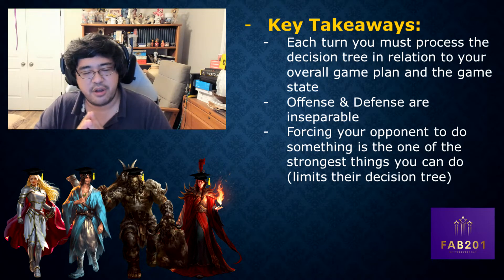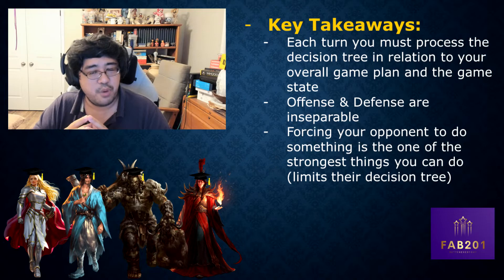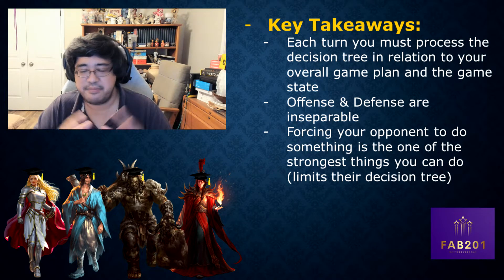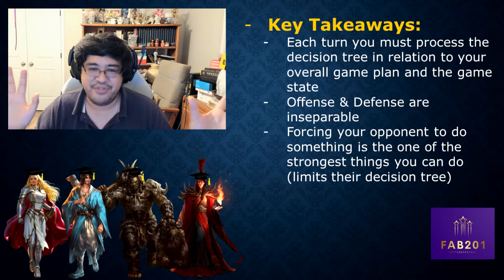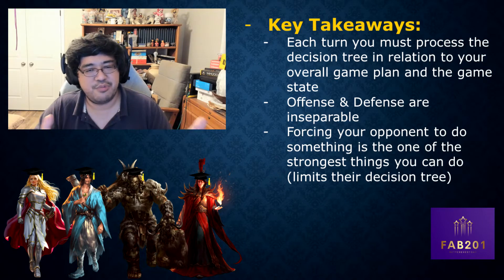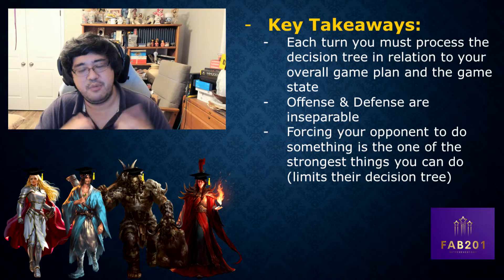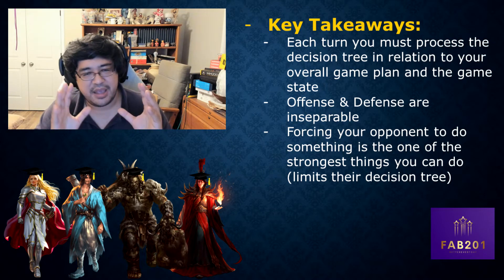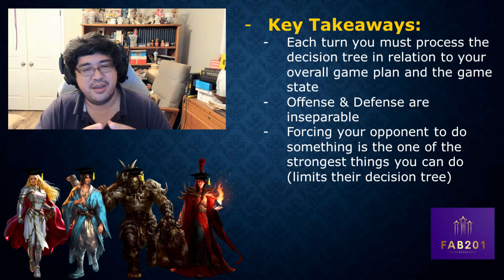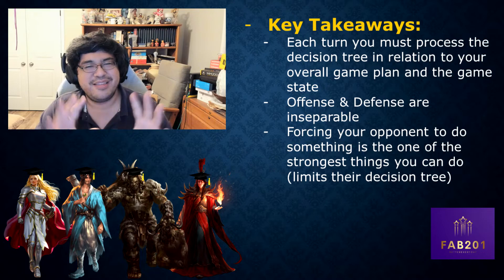The third point: forcing your opponent to do something is one of the strongest things you can do in the game. That's one of the reasons Command and Conquer is such a strong card - it says you don't get to play with a five card hand unless you have the Fridge or six armor points. Similarly here, forcing my opponent to block with two cards doesn't even give him the opportunity to make a single block play, which would have caused me to get really far behind. Limiting your opponent's decision tree is a very strong tactic.